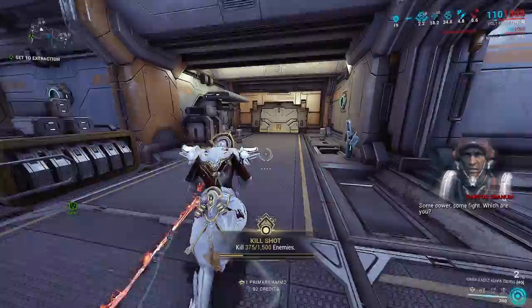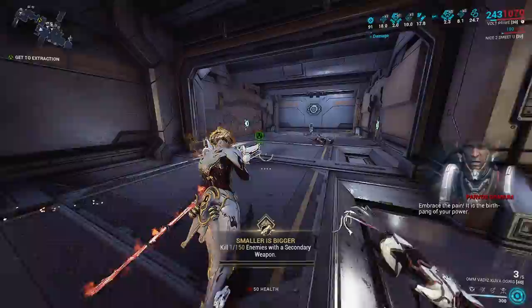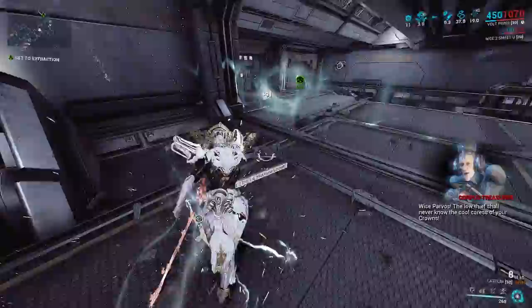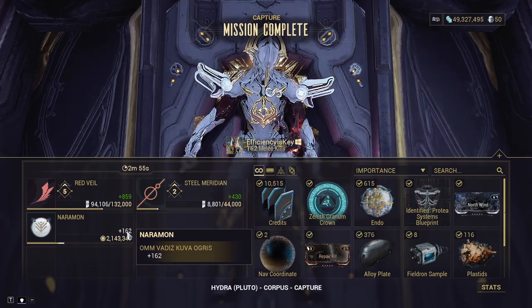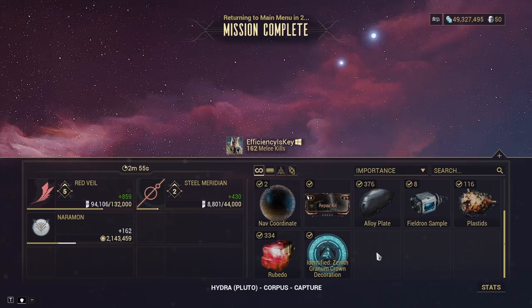Now we can extract and our sister should have spawned. I'm going to demonstrate something useful — we're now over the two-minute mark so our Granum tax collector might spawn soon, giving us a replacement crown for the one we just spent. There he is — we'll pick that up and get out. That's the repeating process: do the Granum Void mission, wait for your sister to spawn, then wait for your replacement Granum Crown. Then move on to farming the requiems.